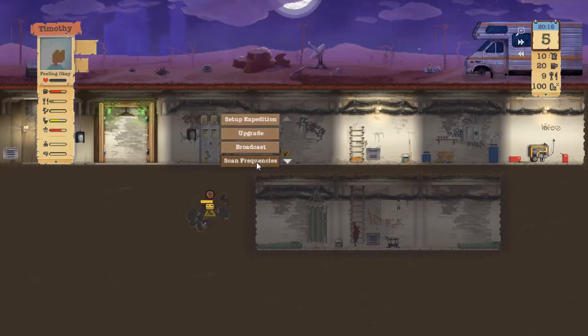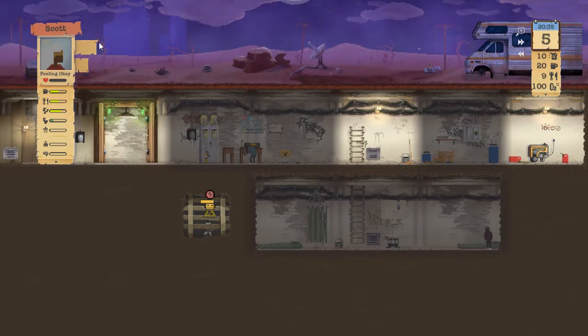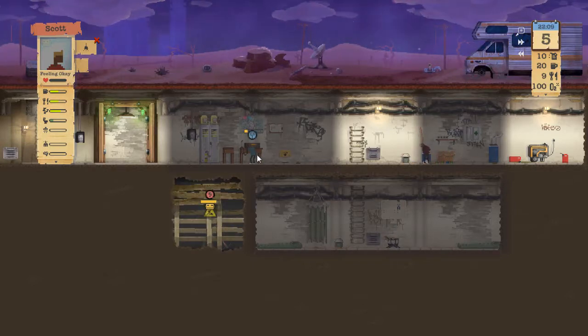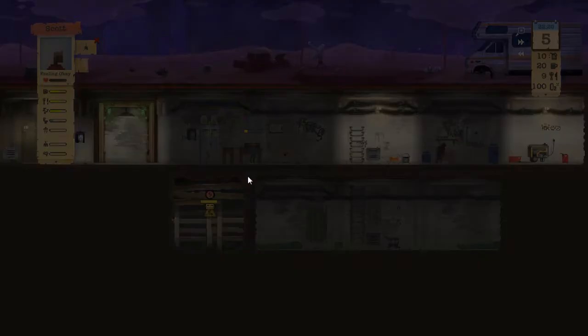Let's scan frequencies. Actually I want you to clean the shelter. Steven to base: we found someone in a small petrol station, they're signaling us - let's get involved.